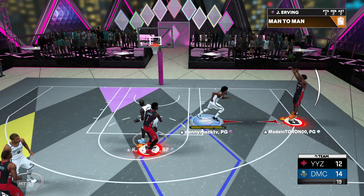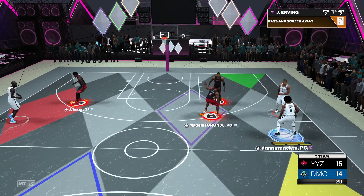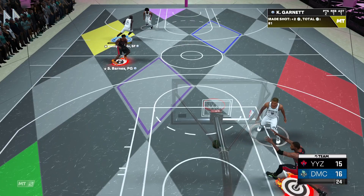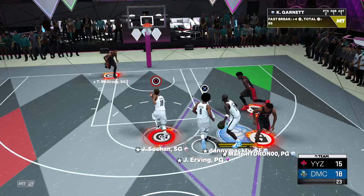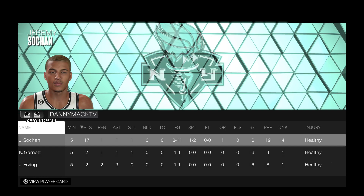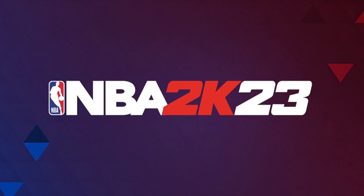Jeremy Sochan, baby, let's go — all the dunks! Nice jump shot, just missed it. Just like that they're on a 5-0 run and they are up by one. Good cut by KG. Jeremy with the steal — he got the strip and he got it so good he put him down. And the game winner! Jeremy Sochan in the building, ladies and gentlemen. Final stats: 17 points, one rebound, one assist, one steal, eight of eleven from the field, one of two from three-point range. I like that a lot.